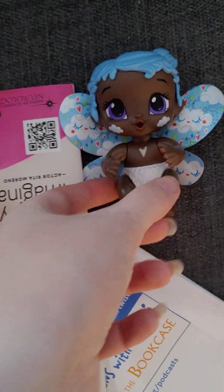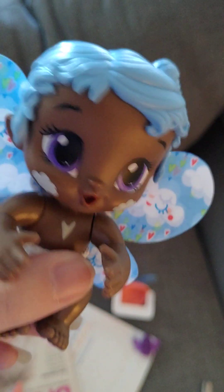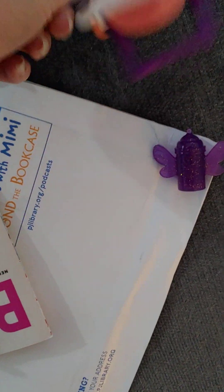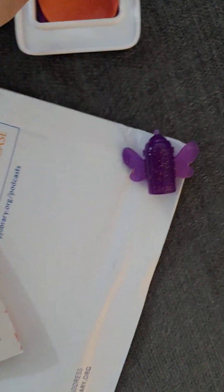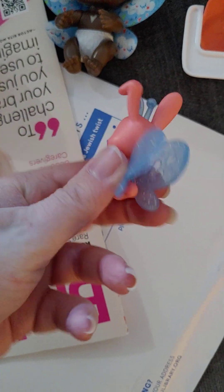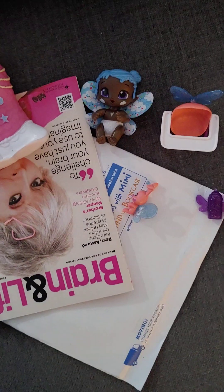And then we have the Baby Alive — this is a small, miniature pixie Baby Alive for four dollars. She comes with a little feeding chair, a bottle, and a little surprise pet that you don't see until after you unbox. So that's really cute, not too bad.